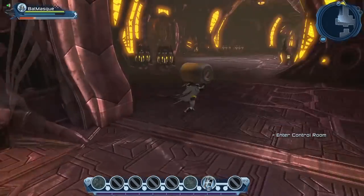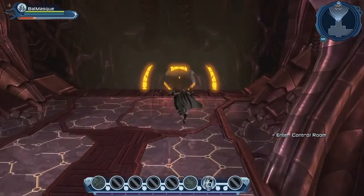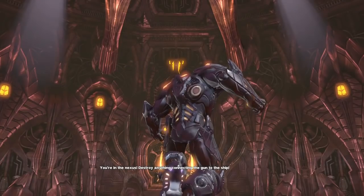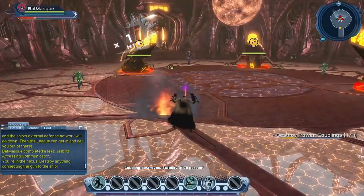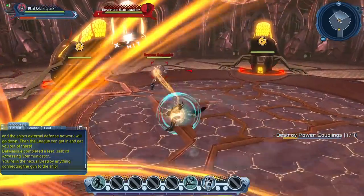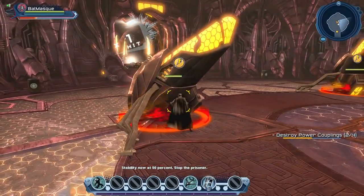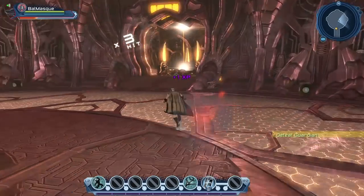Whenever there's an orange barrel, there's no reason not to break it — or even better, grab it and bring it with you to the next fight. Here we're going to fight the ship's evil guardian, but we're going to have to do a little thing before that. Some missions have various objectives. Here the objective will be to break those things. I've used mostly my melee attack, but there's also a range attack I could use — probably after defeating this boss, where there's a whole wave of enemies to defeat.